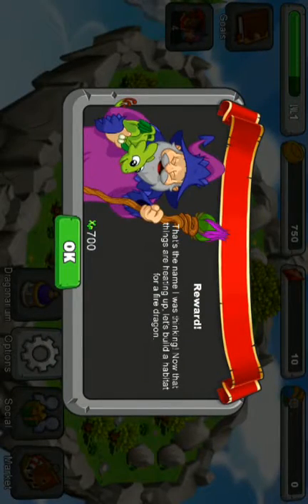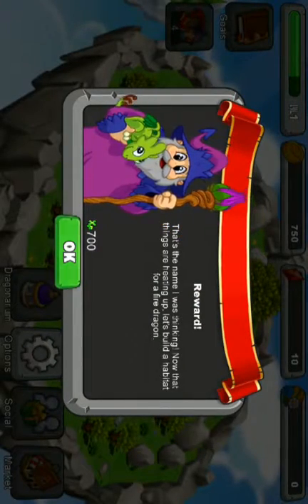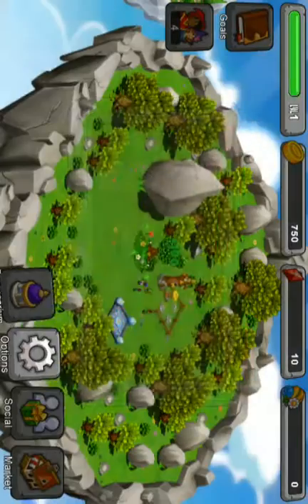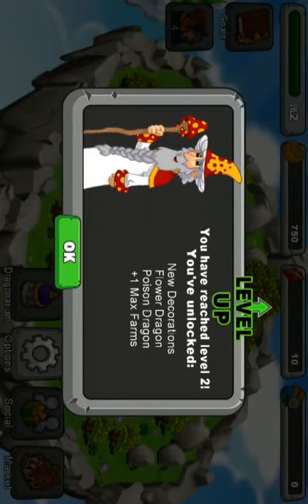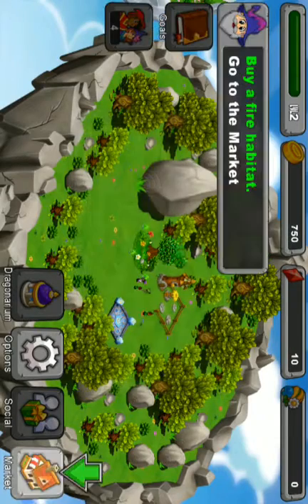Now that things are set up, let's go to the next level for a fire dragon. Yay, we've reached Red and C — Level 2! We've reached Red and C.